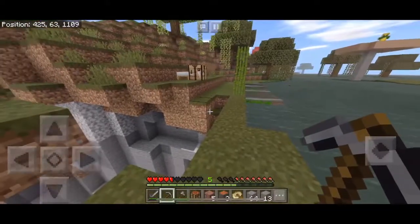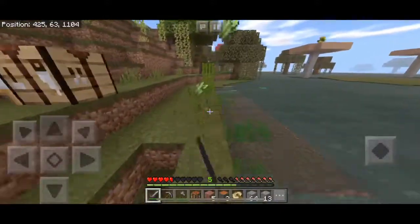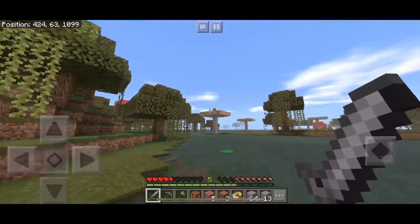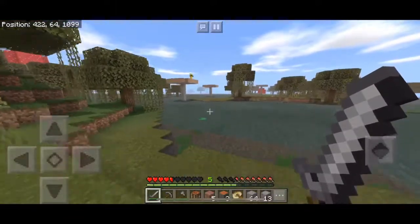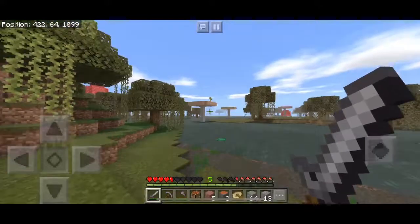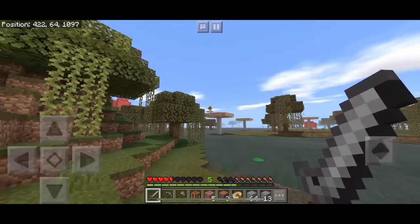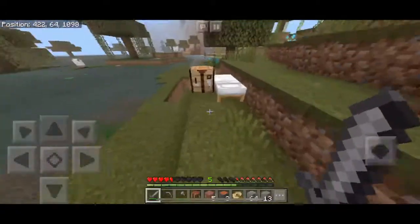Villagers will be put in a trading hall so they have a purpose — to be traded with. There's a golden zombie on top of a mushroom — I'll leave you up there for the future, might come back here maybe if I'm exploring.